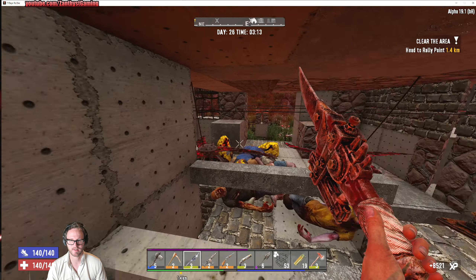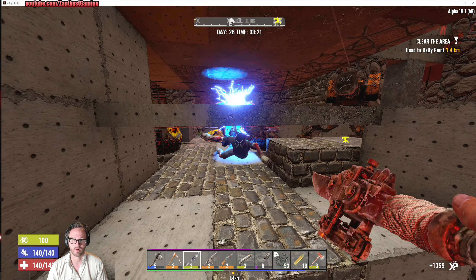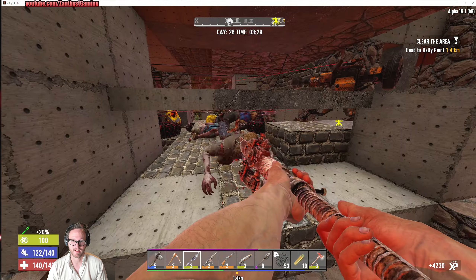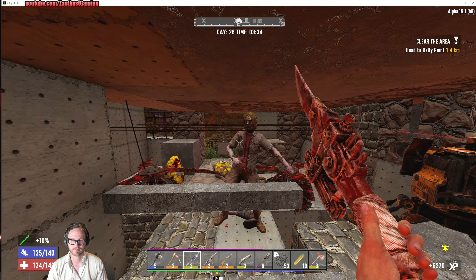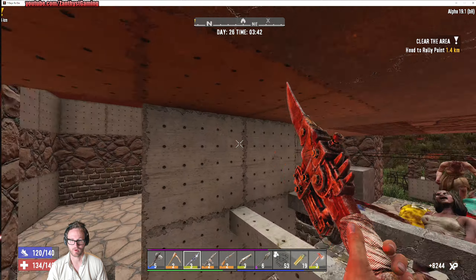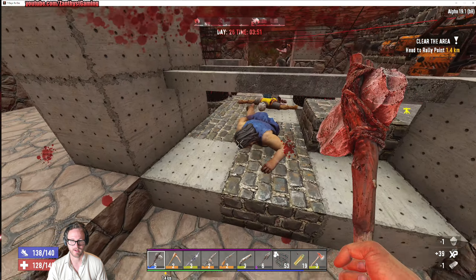We got a spider — he died. Game stage 60. Remember, it's not only level, it's also time passed. Since we're on 30 minute days, less time has passed. We are on day 26, but it's more like day 13 on a normal game, so this would be a typical second horde. This might be a little bit more intense than the normal second horde just because we've killed so many zombies with Horde Every Night, but game stage scale is quick in this mode because of the time factor.